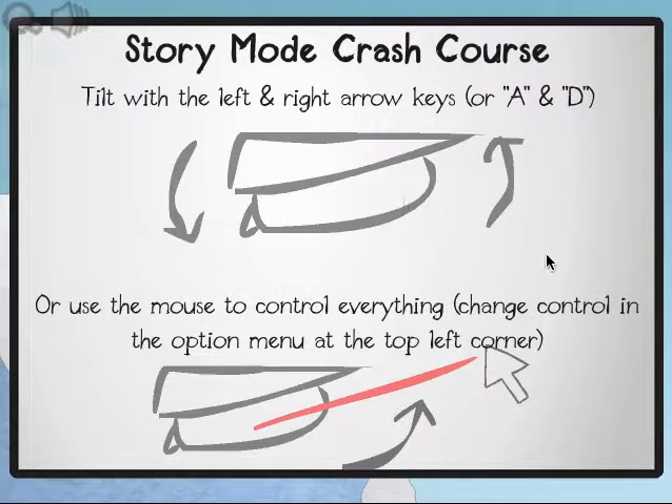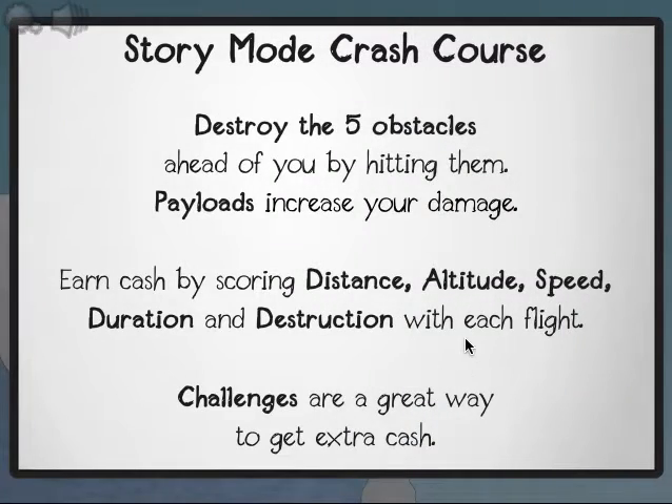Crash course — alright. Tilt the left and right arrow keys, or A and D, and use the mouse to control everything. Change controls in the option menu at the top left corner. Destroy the five obstacles ahead of you by hitting them. Payloads increase your damage. Earn cash by scoring distance, altitude, speed, duration, and destruction with each flight.